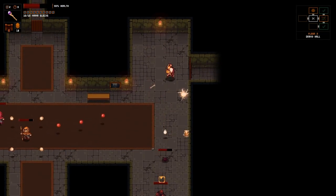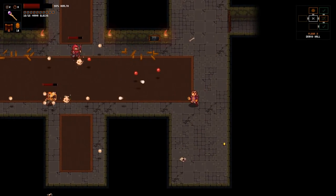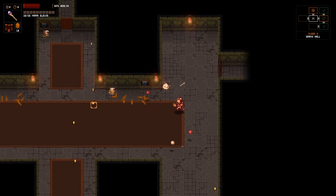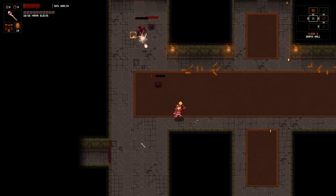I should probably take out the spider nest first. So I can't hurt myself here - that's the thing I needed to know. Because if I don't have to worry about my own projectiles bouncing back to murder me, that more or less means I just cover the room in my extra shots.